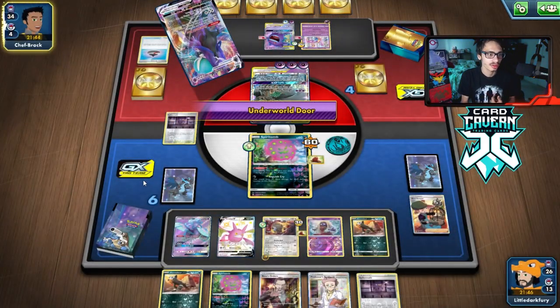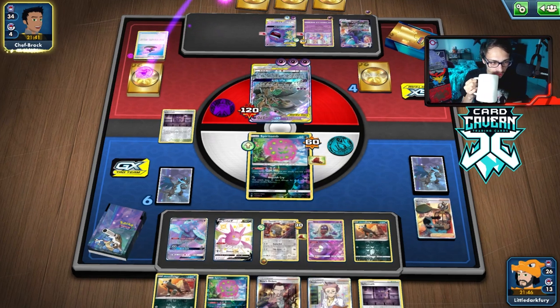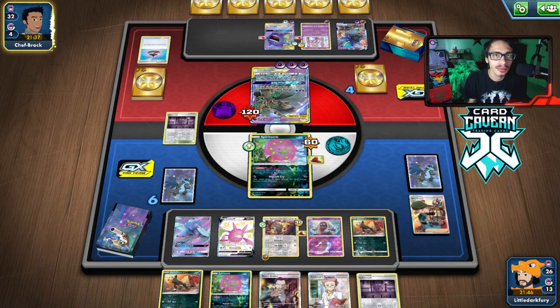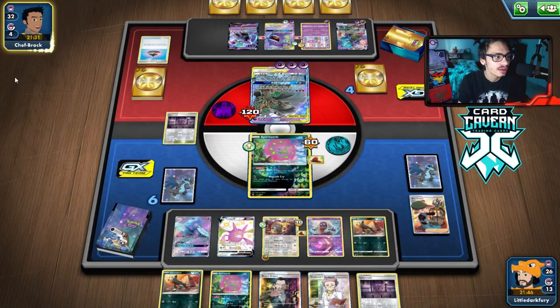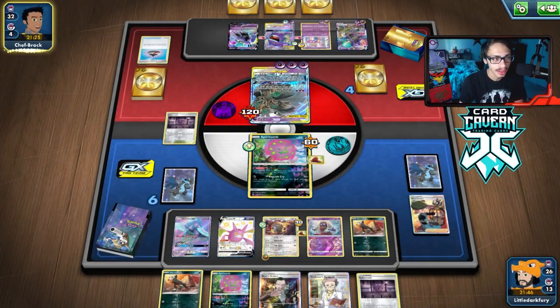We have another Tomb in hand though, so we have that going for us. Losing Spiritomb does suck quite a bit — we've lost our ace. We need to get a Houndoom in play — that's the big thing. We haven't been able to find our Houndoom yet. Oh no, they could Shadow Mist me — that could be a bit of a problem. We can still Houndoom around it.